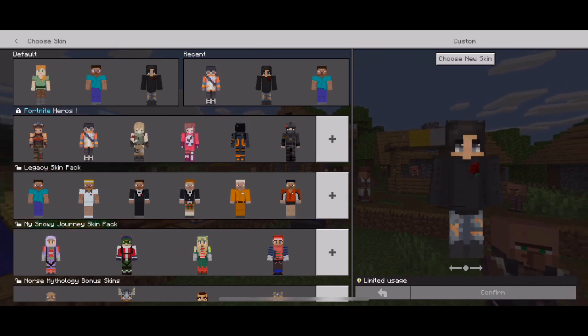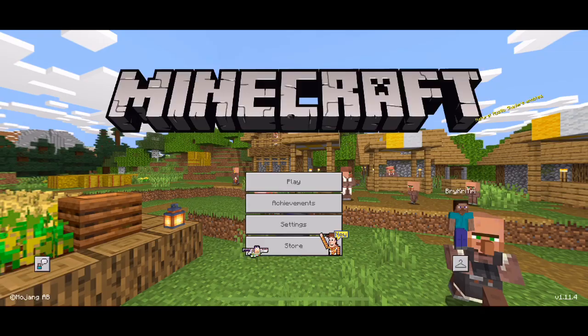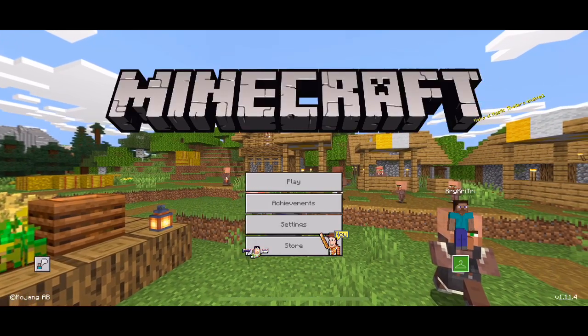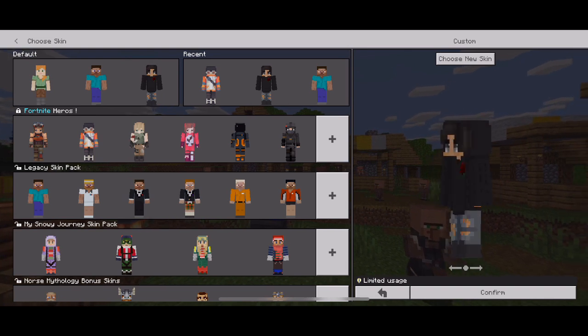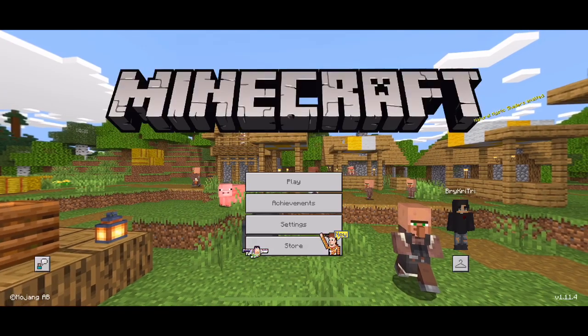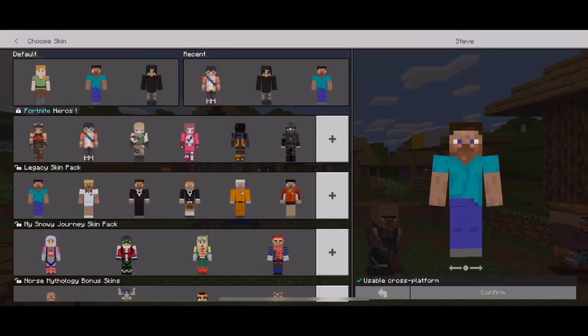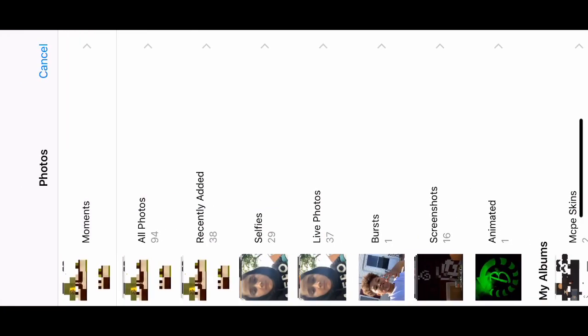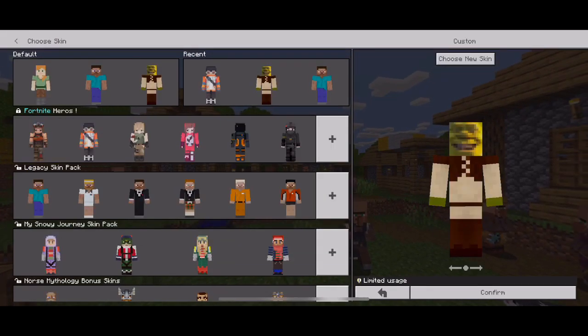It's stupid but I know how to fix it, it's very easy. Just pick Steve, confirm, go back. You pick whatever other skin you want and you're able to confirm it again like that. You always have to do it — pick Steve first, then choose another skin, whatever skin you want, and you pick confirm.